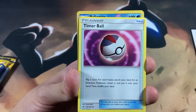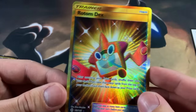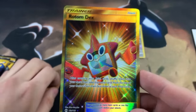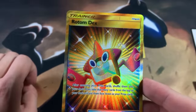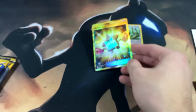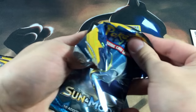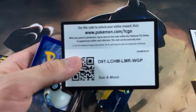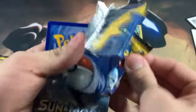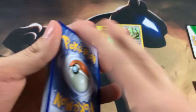We got a poorly cut Timer Ball, we got a Popplio which is just an uncommon, and then - oh shoot, are you serious - we got a Secret Rare right here! We got a Secret Rare Rotom Dex! Oh my god, holy crap! Look at that card, look at the shine on that card! That is crazy - that is actually my first Secret Rare I've ever pulled opening Pokemon TCG. Have that code and let me know what you guys pulled!